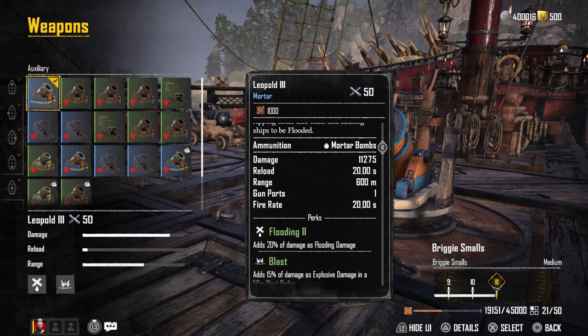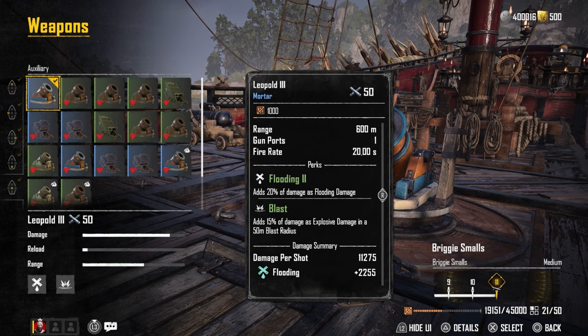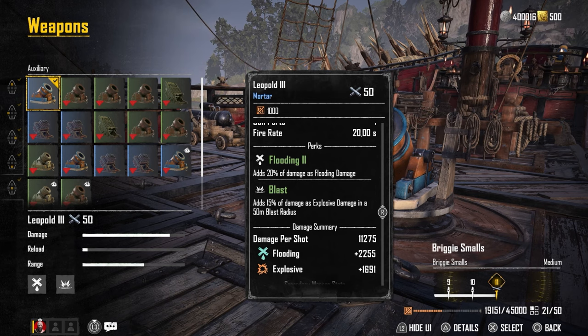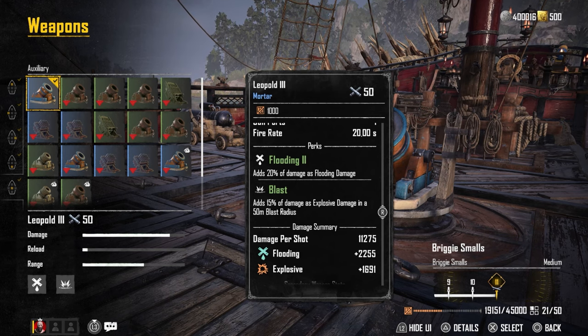The last piece of the loadout is the Leopold 3, an excellent mortar weapon that also adds a nice chunk of flooding damage, which can be paired with the flooding damage you get from ramming an enemy ship with the brig for a nice one-two opener on any ship.